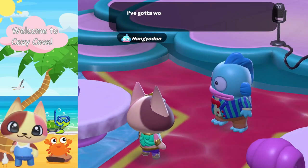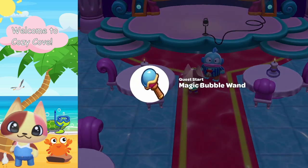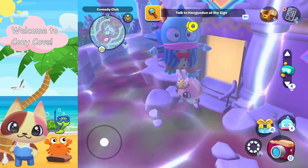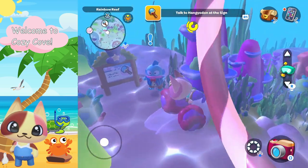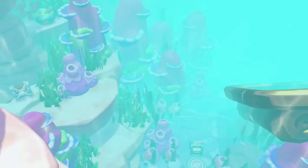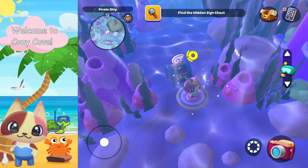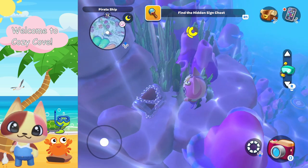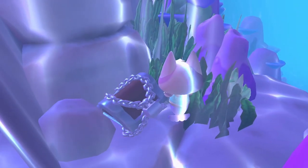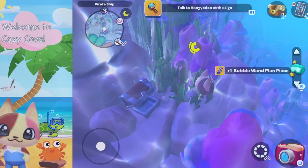Now onto the magic bubble wand quest. Hangry Odin needs some sapphire sea ponies for his live stage set, but first we need a magic bubble wand. We have to meet Hangry Odin outside by the racing arena to look at a strange sign. Follow Hangry Odin to the sign — he doesn't understand it but found a magic key next to it. The sign gives a clue of where a chest is located. Fast travel to the Sunken Ship and find the chest just to the upper left — it's locked, which is why we need the magic key. We've received our first bubble wand plan piece.